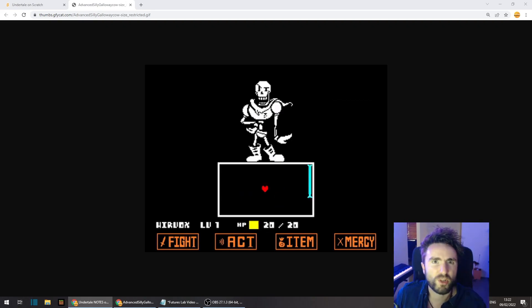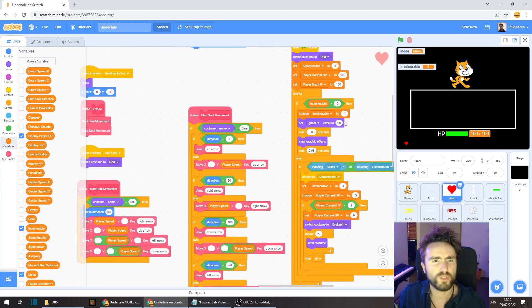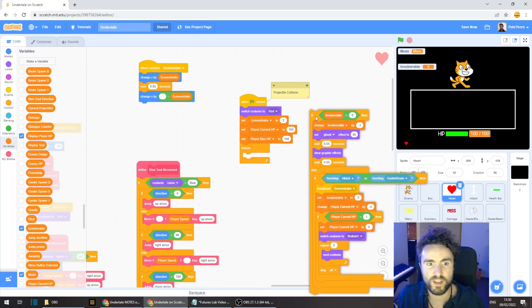Now that we know what we're doing, let's get straight to the code. First things first, we need to go to the heart sprite and look around until you find the "when green flag clicked" block with projectile collision next to it. We're actually going to take the collision code out of here and move it to the attack sprite, because then the attack sprite will be able to run different types of code depending on what color the projectiles are. So we need to take out this entire if-then-else.